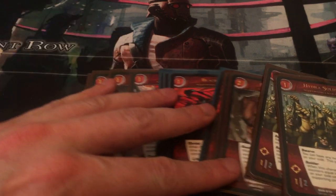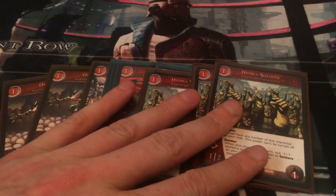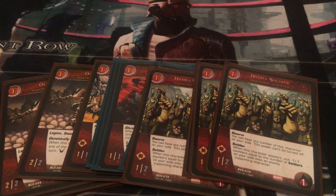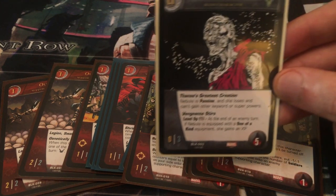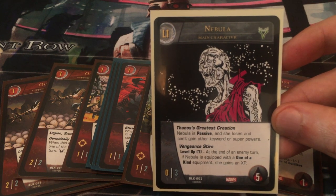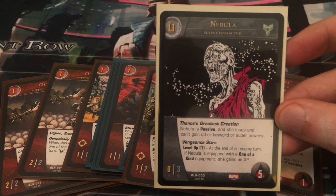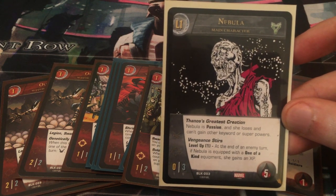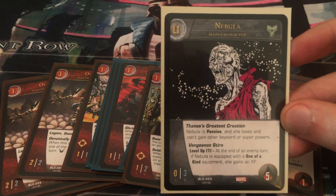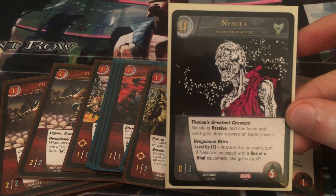So those are all the one-cost characters — there are fifteen one-cost characters, which is kind of incredible. Usually you want high-cost characters, but in this case you want to swarm with low-cost characters. The reason why is because it's critical on turn four — that is when you want to make your move. You have to protect Nebula until the end of your opponent's turn, so you have to do everything you can to make sure your opponent doesn't stun her. If they manage to stun her once and she loses that one-of-a-kind equipment, it's pretty much game over.